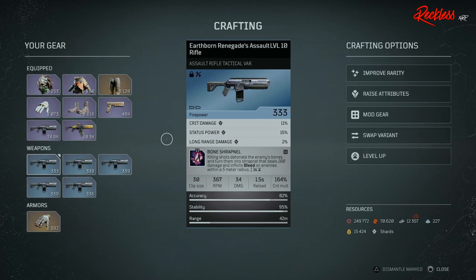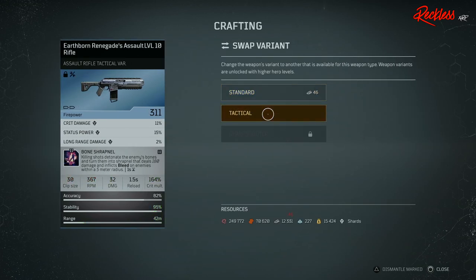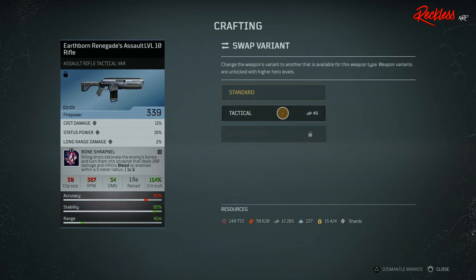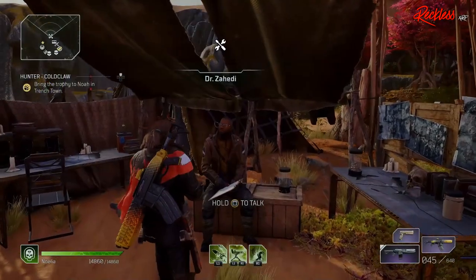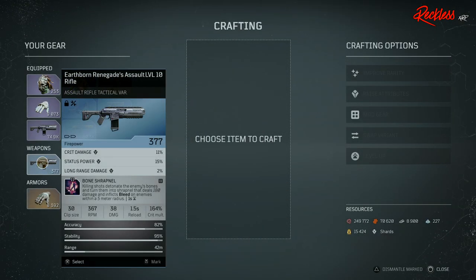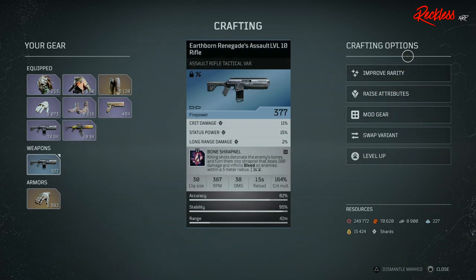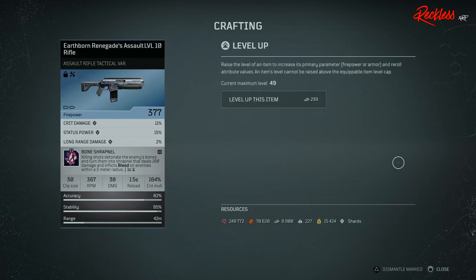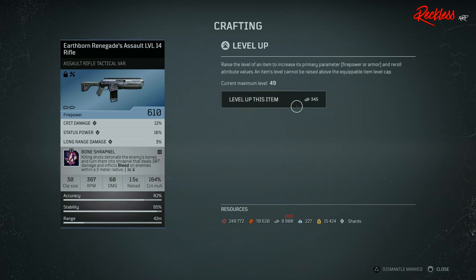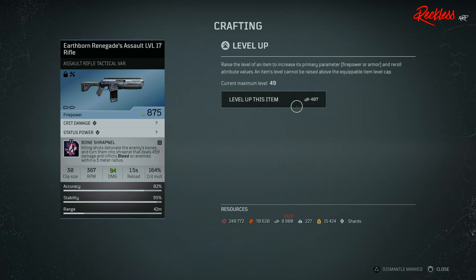When you are changing the variant, you want to look for one that has 35 plus damage. The higher the number, the better. The highest one that I have actually seen so far was mine, which dropped at 38, but it may actually go higher than that. Once you have the Earthborn Renegades that you want, level it up as high as you can, then improve the rarity. Do not — I repeat, do not — improve the rarity and then level it up. The numbers will be the same at the end and you would just be wasting a lot of titanium if you improve the rarity first.